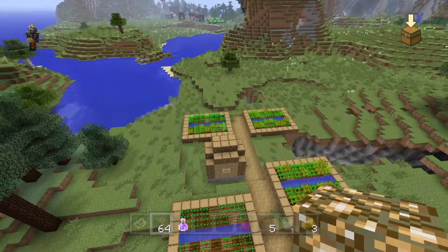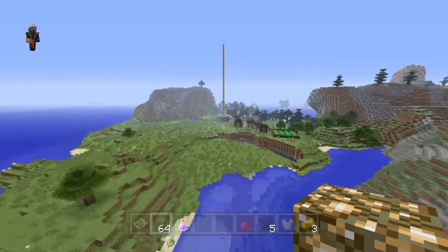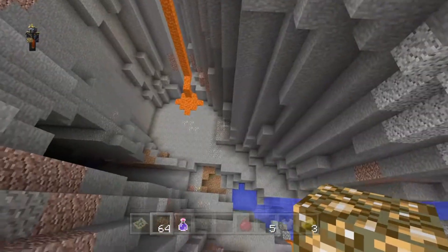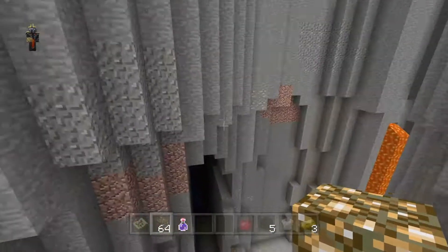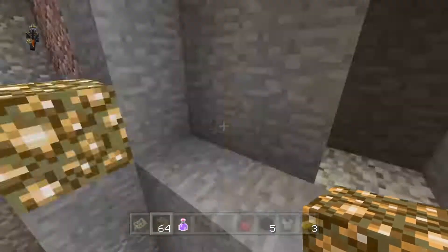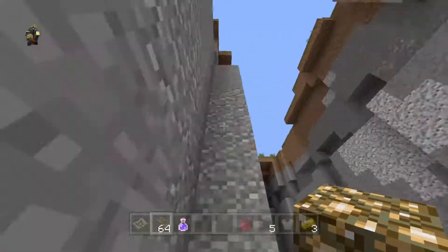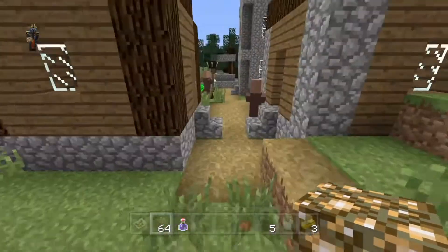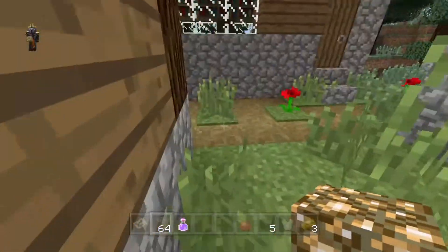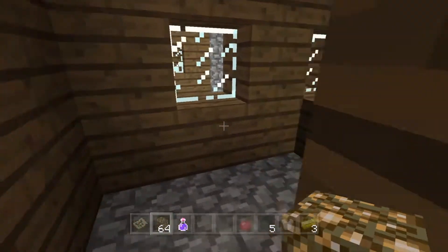You also have free food — carrots and all that. Right after that you can see a spruce village over here, and another ravine. You've got a lot of iron, and it looks like a double ravine. You can trade with your villagers, and this is a three-blacksmith village seed.